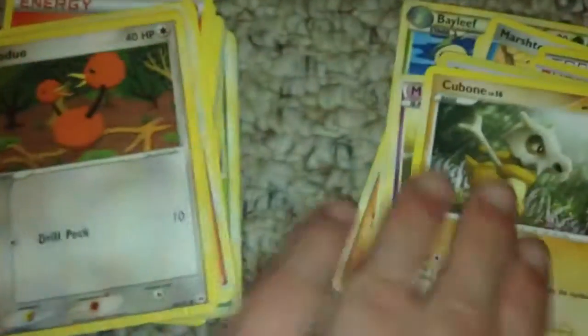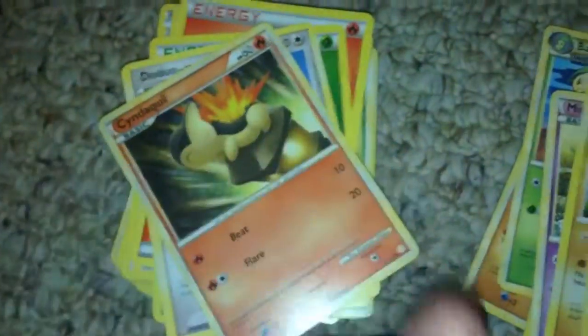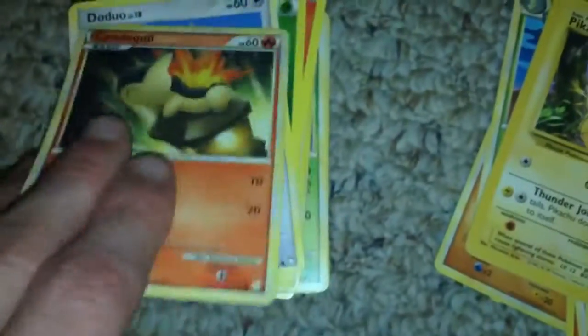Metagross. We got Misdreavus. Cubone. Doduo — wow. Pikachu. This one's old — you can tell it's a classic card because of the red right there. The back looks like it's in fairly good condition, and this is old. We got Cyntaquil, another Doduo, Energy, Energy.